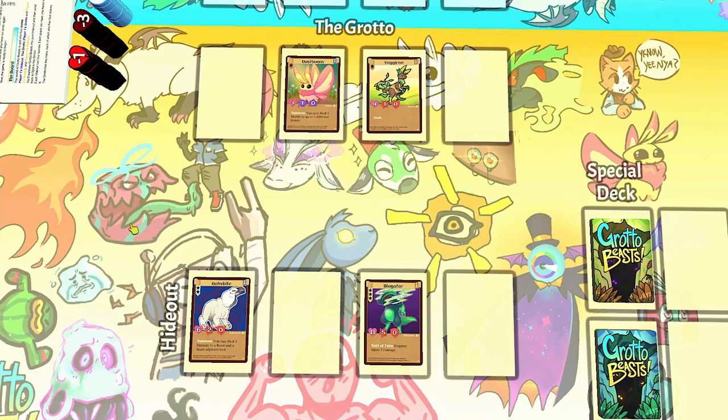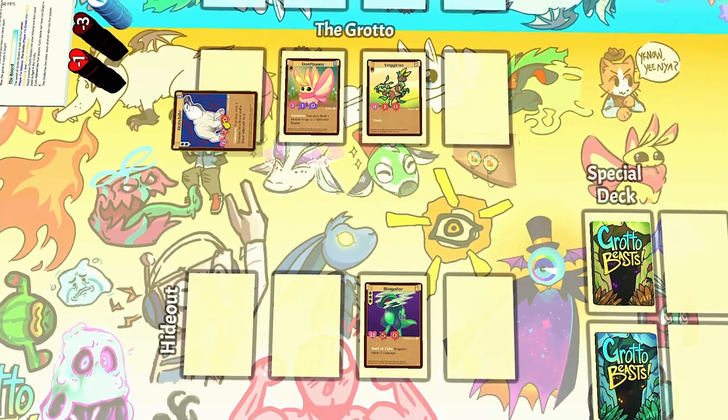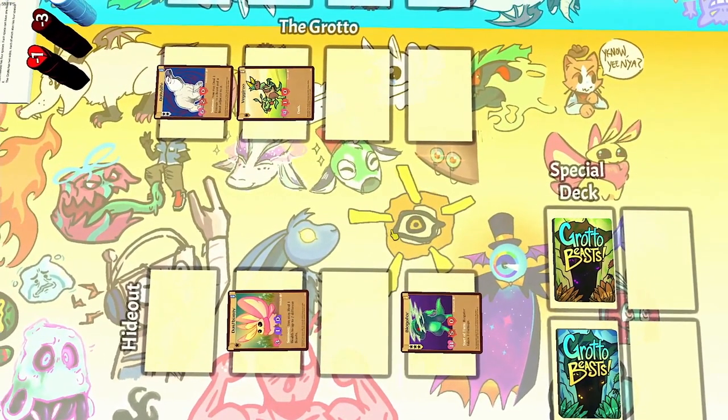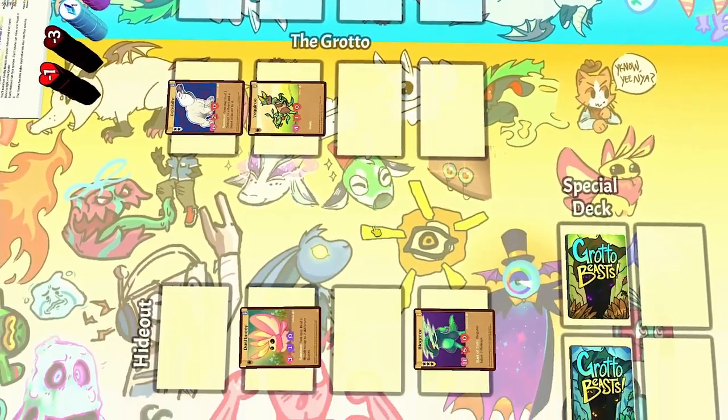Moves help you reposition your beasts. To move a beast, just pick an unexhausted beast, exhaust it, then you can move it up, down, left, or right. You can't move one beast onto another, and you're also not allowed to move into your opponent's side of the board.